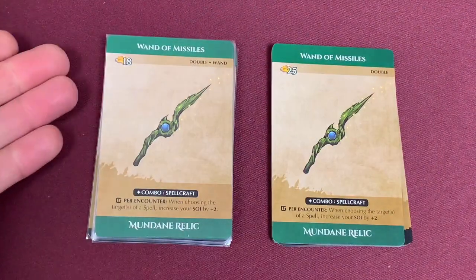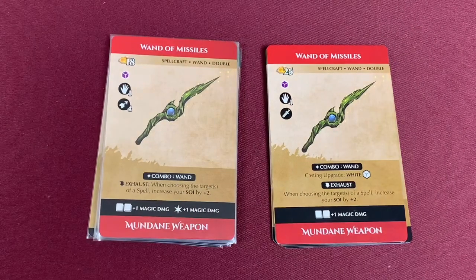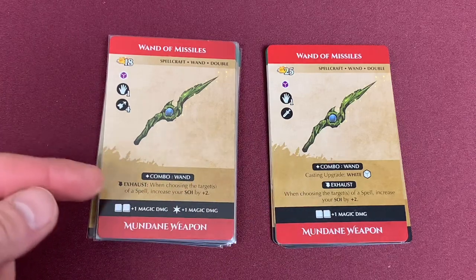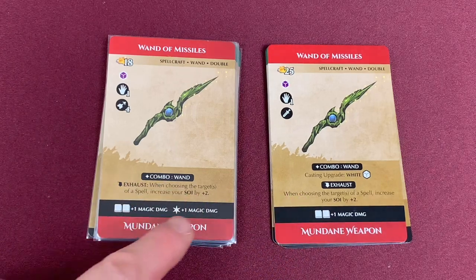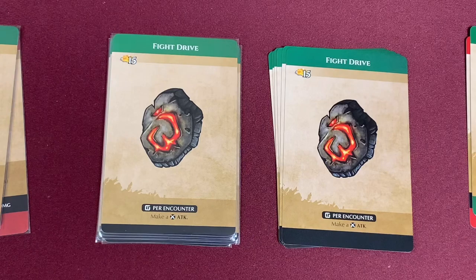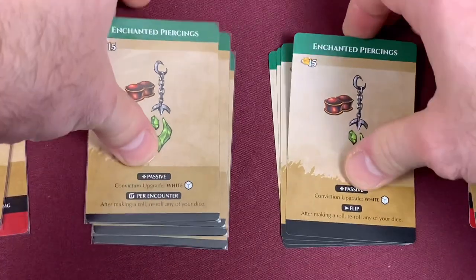Moving to the Mundane Relics — starting with the Wand of Missiles. The first thing is a drop in cost of seven gold. The back side has remained the same. Flipping it over, it is now usable as a weapon with a range of four instead of a melee attack. It loses its combo wand for casting Upgrade White, but keeps the combo wand for the exhaust ability. It gains plus one magic damage on the star. The Fate Engine has not changed. The Fight Drive has not changed. The Enchanted Piercings have replaced the flip condition with a once-per-encounter condition — they no longer flip.